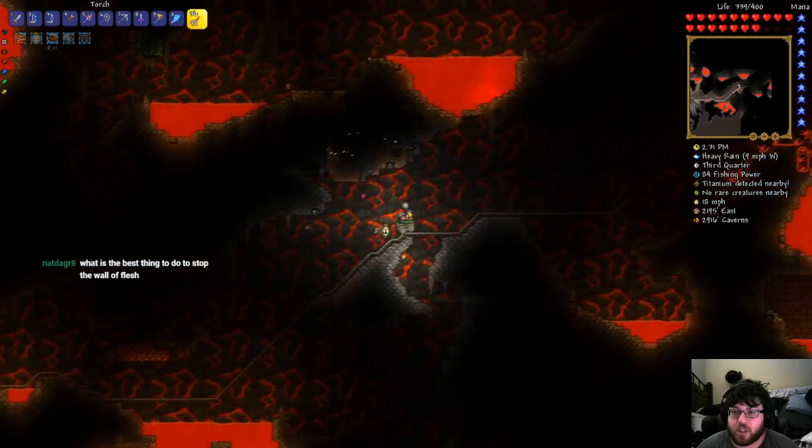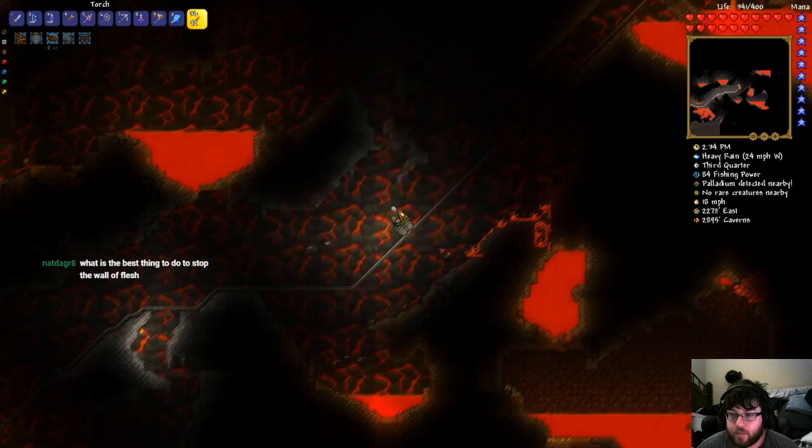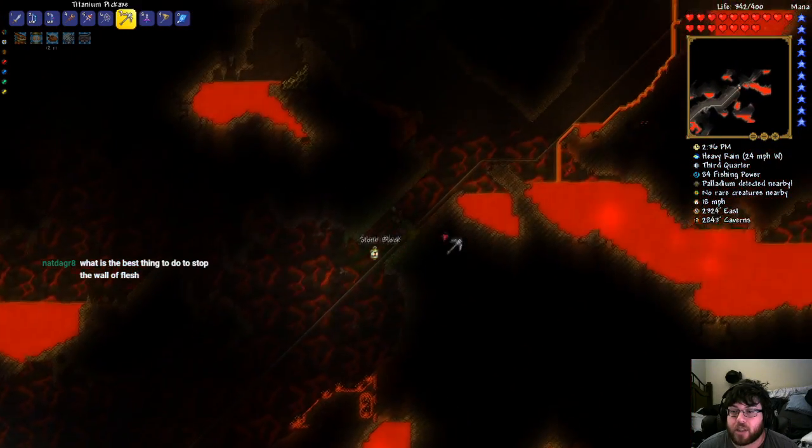What's the best thing to do to stop the Wall of Flesh? The only way to stop it is to kill it. There is no other way to stop it.